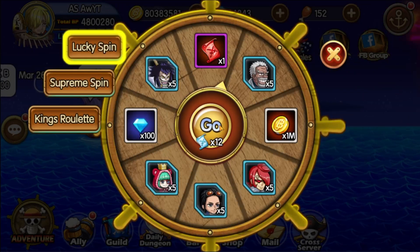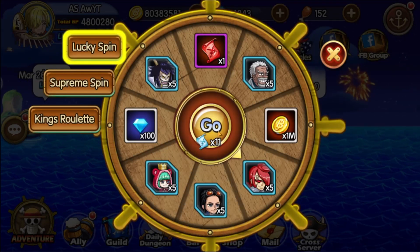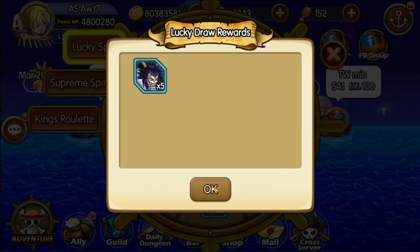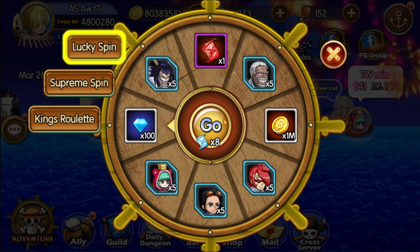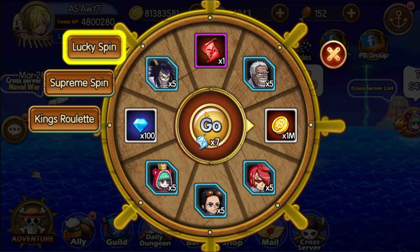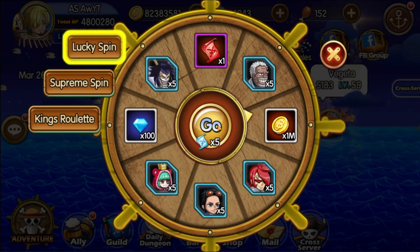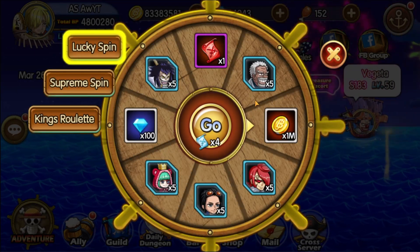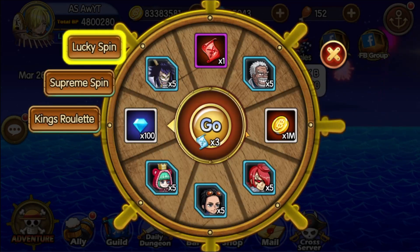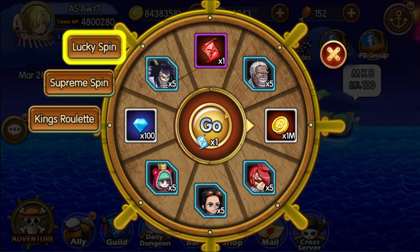Devs, those diamond consume events we have so far are a little bit terrible. The old ones were way better because we had purple material tests and were able to get a wall character and spare pieces. Now you're just giving us a free character. I know it's a premium character and you want to make money, but you really have to support the free-to-play players too, because you have a lot of them and if you want your community to follow you, you have to follow their needs.